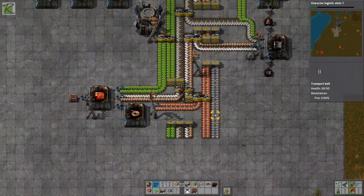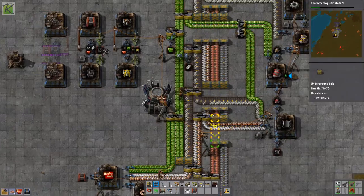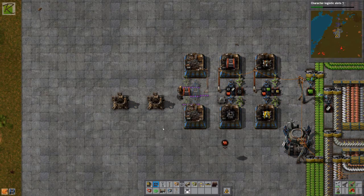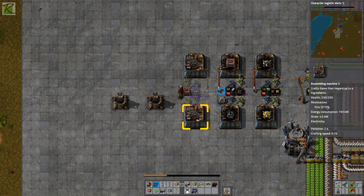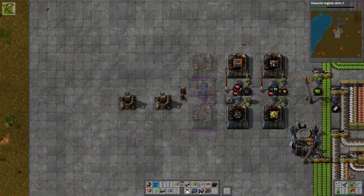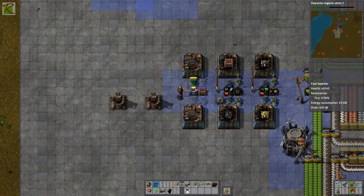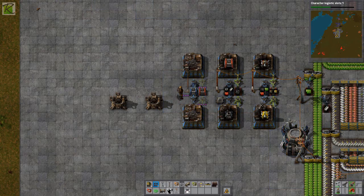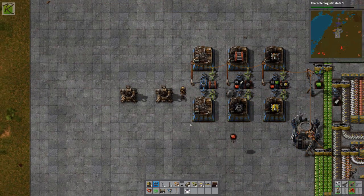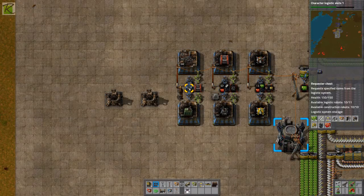I'll need to make a blue chest, which needs steel. I'll grab the steel from here. Got the red chest placed down. I kind of rotated it by accident but that's fine. Let's get the quick inserters out, the smart inserters going into the chest, and a regular power pole. Assembly is done — we need one machine to make smart chests and requester chests.